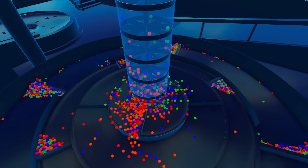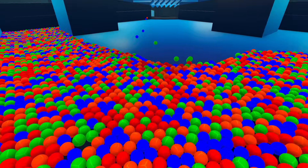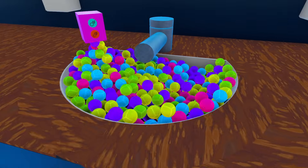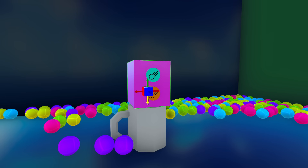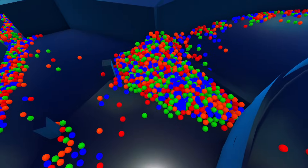First of all, we're going to have a good look around it to see how it works, and then we're going to send 10,000 marbles down it to see if we can break it. And it's even got a secret toilet, so we're going to find it and then blow it up. This is going to be a good one, so let's get on with it. Link in the description below if you want to have a go with it.